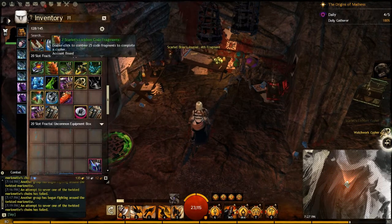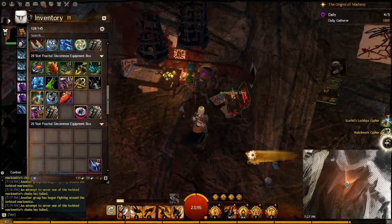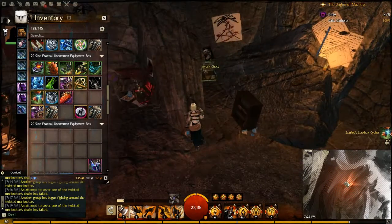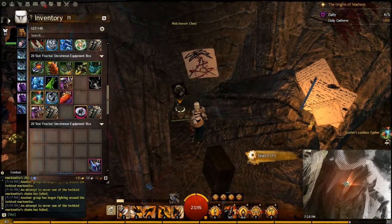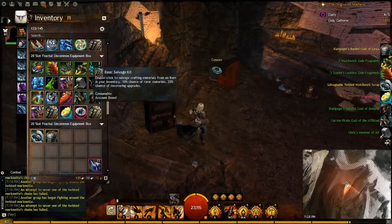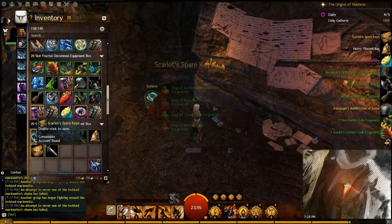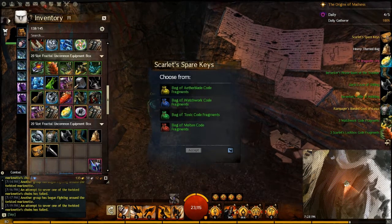You see here — you double click, you get your ciphers and then you can open up the chest. I've got a twisted one, which means if I go over here I get some loot, and a Scarlet one. What should it give me? A fitting reward. It actually gave me some keys to get another twisted one, I think.